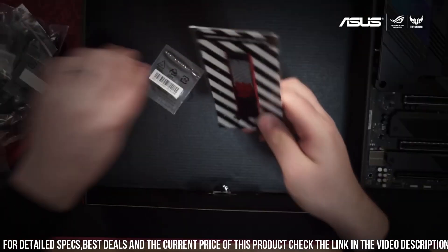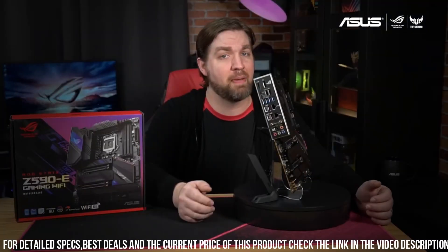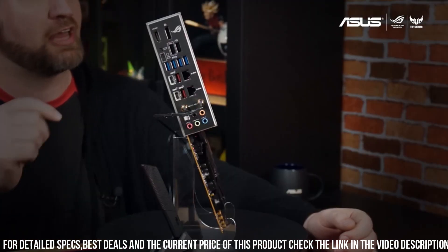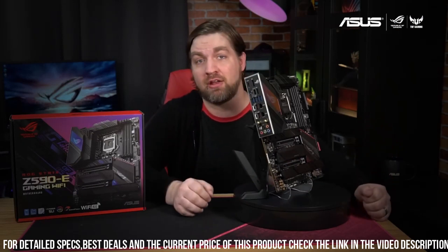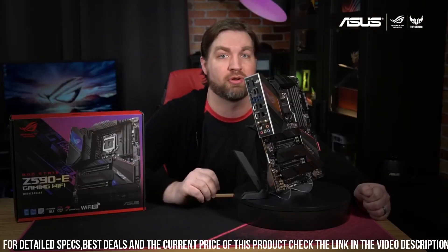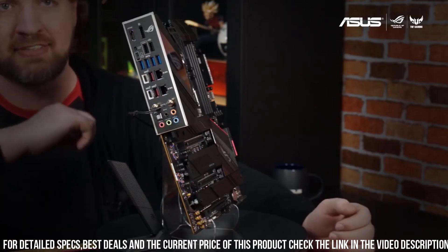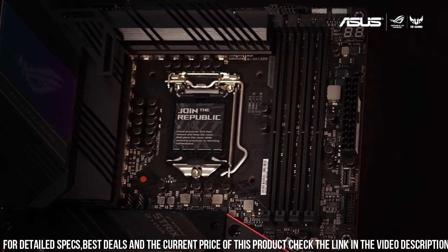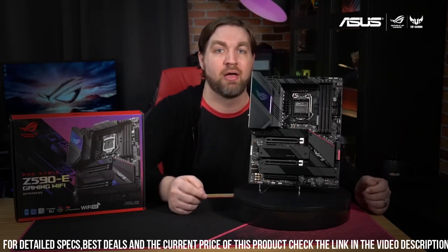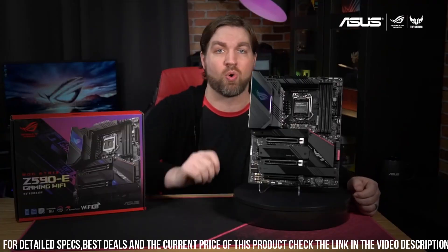Equipped with advanced connectivity options including Thunderbolt 4, USB 3.2 Gen 2x2, and Intel Wi-Fi 6E, the ROG Strix Z590-E ensures lightning-fast data transfer and seamless online gaming experiences. Its comprehensive cooling system, including multiple fan headers and heat sinks, keeps temperatures in check even during intense gaming sessions. The ROG Strix Z590-E also offers enhanced audio quality with its SupremeFX technology, providing immersive and crystal-clear sound for a truly immersive gaming experience.